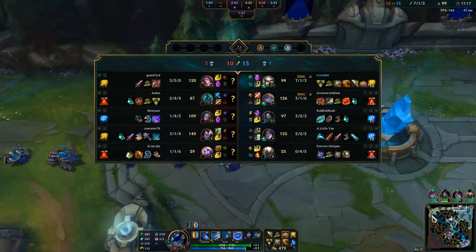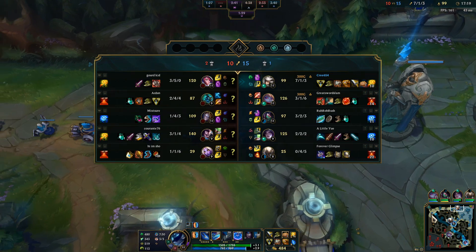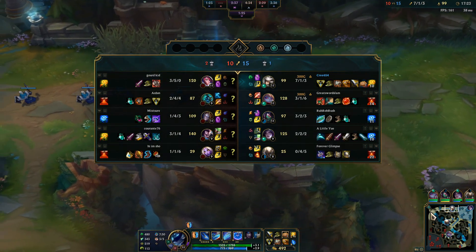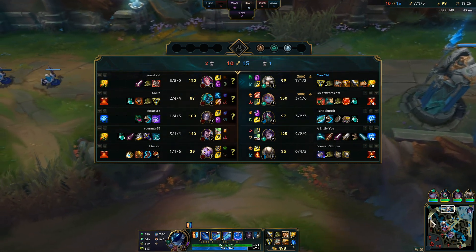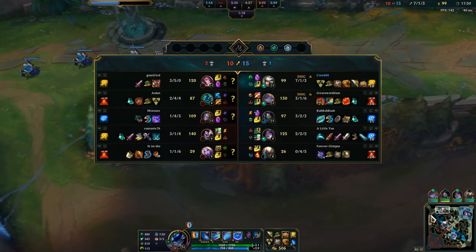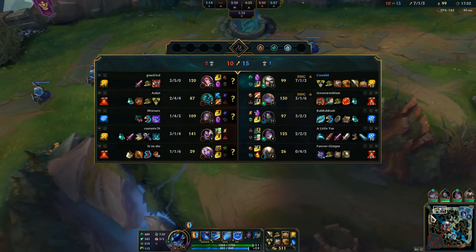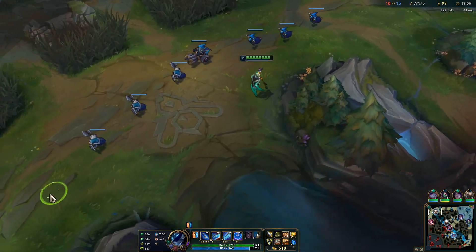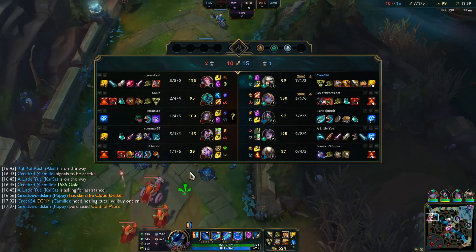I generally do rush Executioner's into Fiora as my first item, but because I was getting so many kills I thought I might as well pick up Triforce early instead. Triforce honestly is the real way you can win the one versus one into Fiora. Executioner's just makes it so if you do get a jungle gank she can't out-sustain. Executioner's plus Triforce honestly is good to win the one versus one into Fiora.